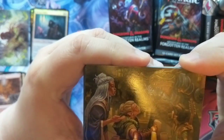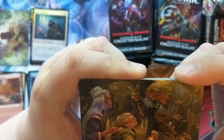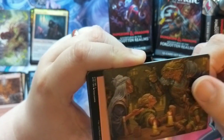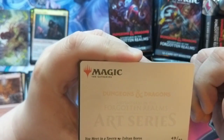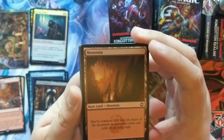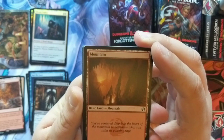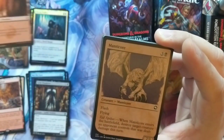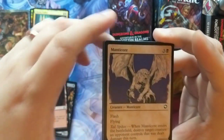Oh look at this — we got ourselves a tavern scene with a dragonborn, a halfling, an elf, and looks like a human. This was 'You Meet in the Tavern' by Zoltan Barrows. Cool. And our mountain adventure card reads: 'You venture deep into the heart of the mountain to determine what can calm its quaking rage.' Very cool.